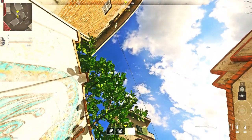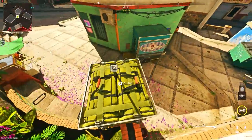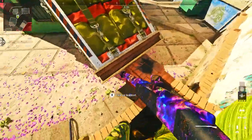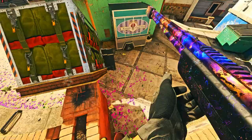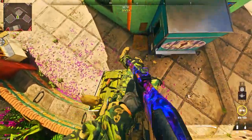Once the load-up drop lands, you're going to have to adjust it — basically shoot it on top of the barricade so it's leaning on it. Once it's leaning, make the load-up drop as steep as possible by shooting the bottom of it. If you slide off, it's not going to work. Try to make it as steep as possible so you can walk up it and do the glitch.